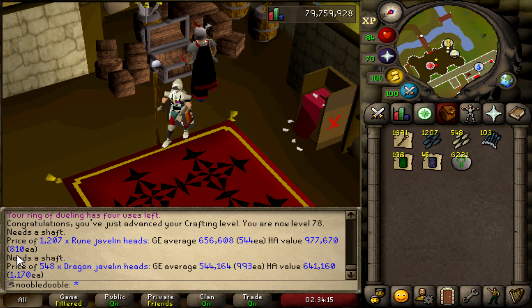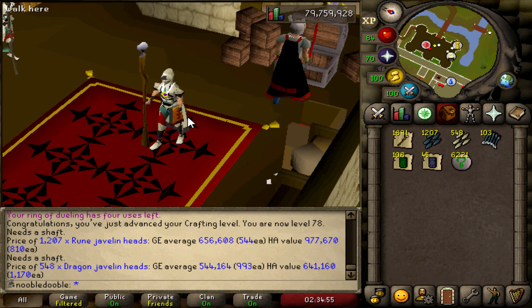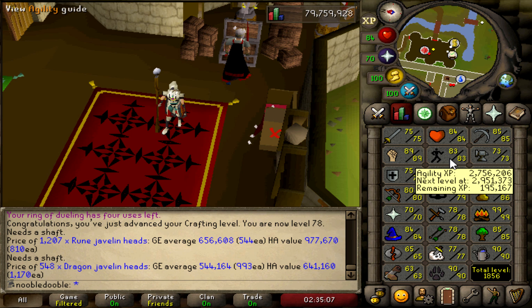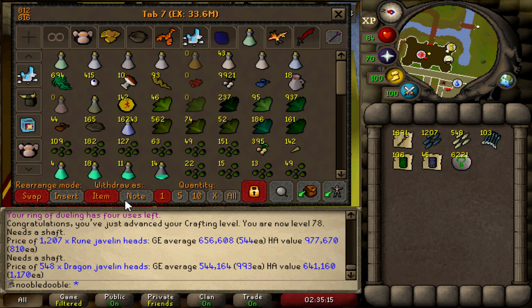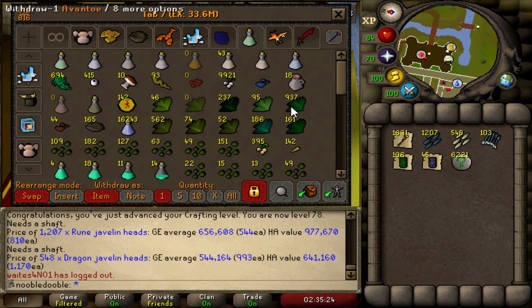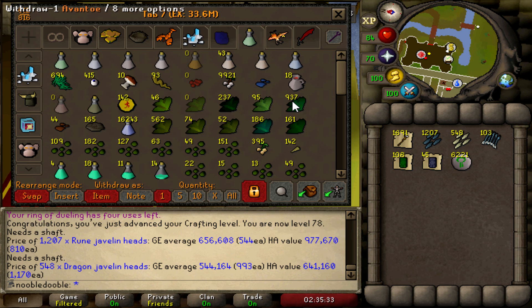Just to reiterate: they alch for a lot more if you don't make them into javelins, so keep them as just the heads. The plan is to do agility while alching all these elkables - should be about 500 per hour at the Rellekka course. I'm hoping to get really close to 85 agility if not get it. We're sitting at 142 marks of grace - all of this can go into amylase crystals for stamina potions. I have about 900 avantoes plus 60 seeds, nearing around 1,500 total. I need 450 marks of grace, so the goal is to knock out 300 more.